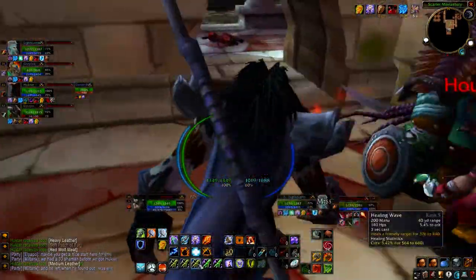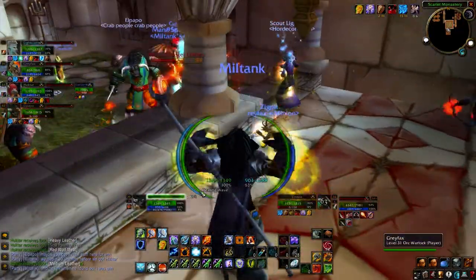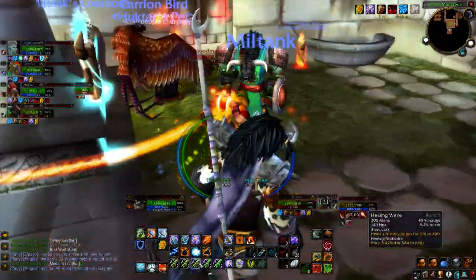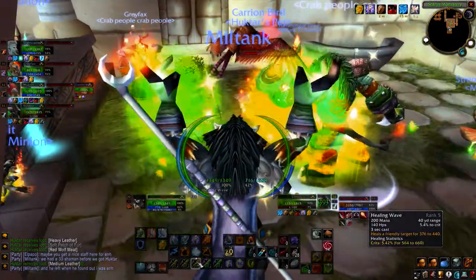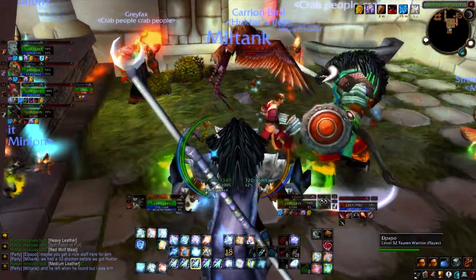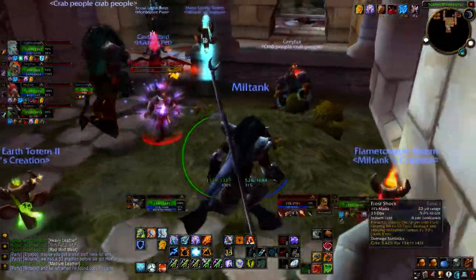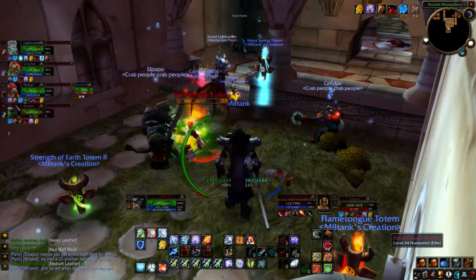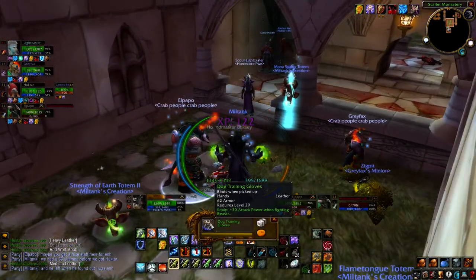Loxi commands the loyalty of fearsome hyenas that can tear their victim apart limb by limb within minutes. He is apparently the brother of Huntsman Leopold, a Scarlet Emissary sent to Light's Hope Chapel as part of the Scarlet Crusade's reluctant alliance with the Argent Dawn. Leopold is of the opinion that Loxi can't even take care of his own hounds, let alone represent a crusade, which is why Leopold was sent instead of Loxi.